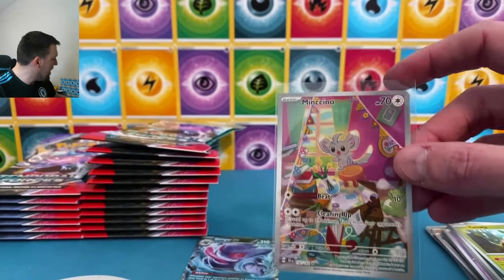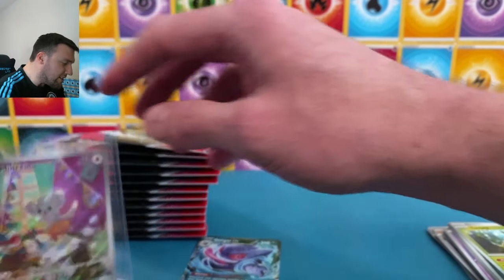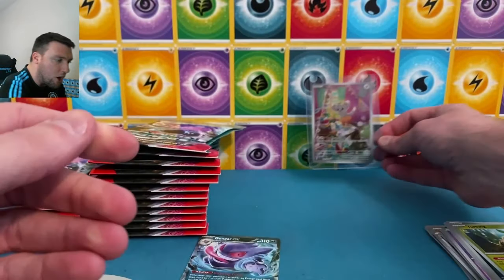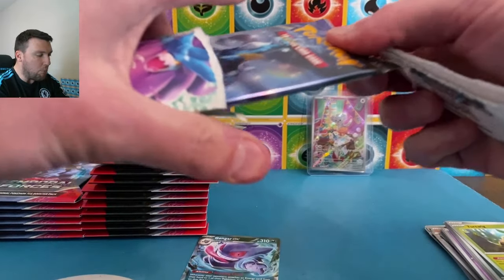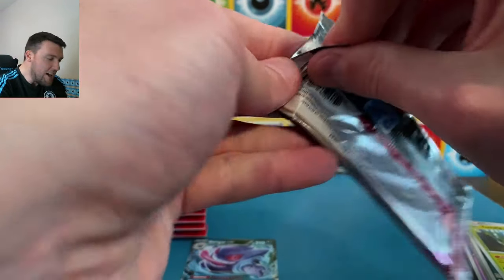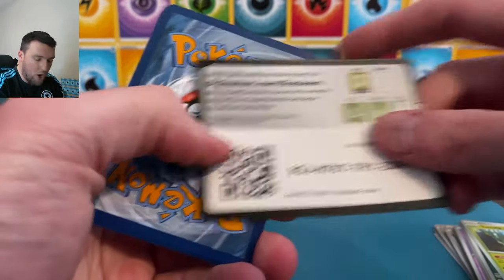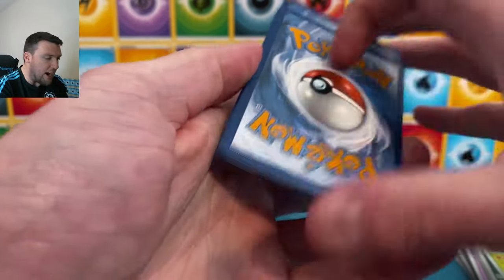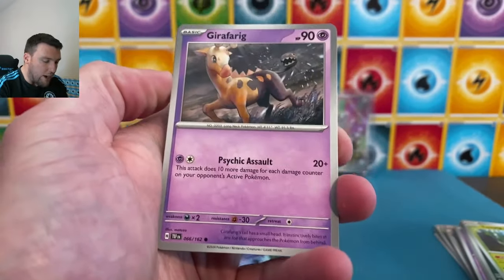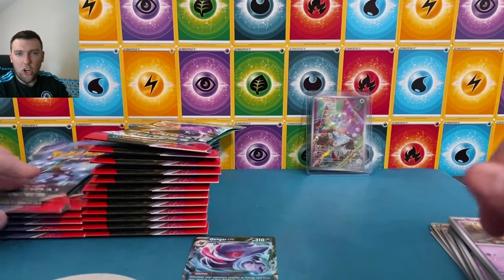Beat and cleaning up are the two powers here with a Koraidon holographic. Minccino art rare. It feels weird after having opened so much Paldean Fates that I now need to top-load all the art rares again. In Paldean Fates the art rares are completely unnecessary when you have a set with 100-plus shiny cards, plus special art rares, plus full art shinies — you don't need art rares in that set. I will stand on that hill.